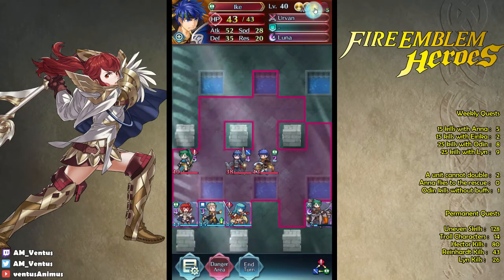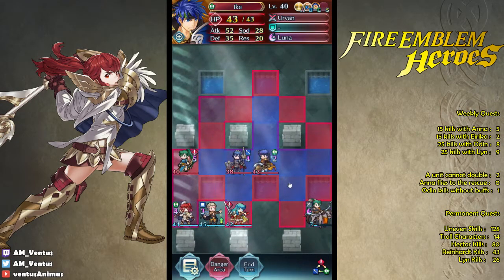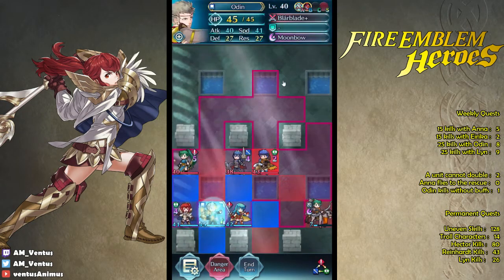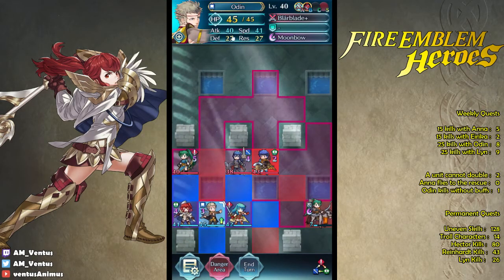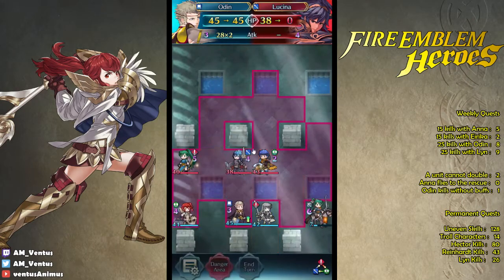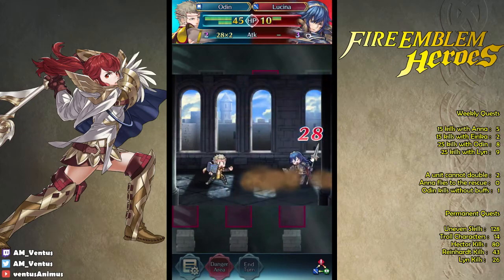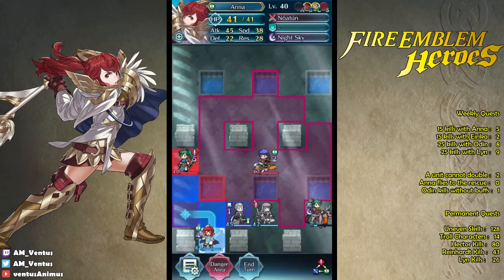Wait — no, threatened defense will give him lethal. Okay, never mind. So I could just tank up Ike using Odin. I'm pretty sure Odin survives because he's really tanky. 62. He has 72 HP, no double. Okay, let's just do that then. They're cousins, right? Yeah, they're cousins. Cousin kill. Let's go. If this were Fates... Actually, let's not go there.